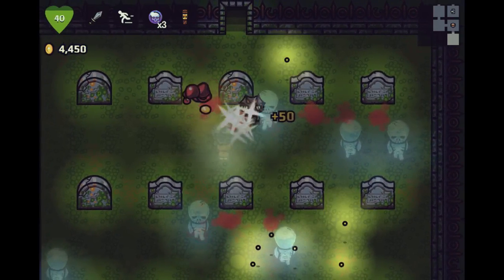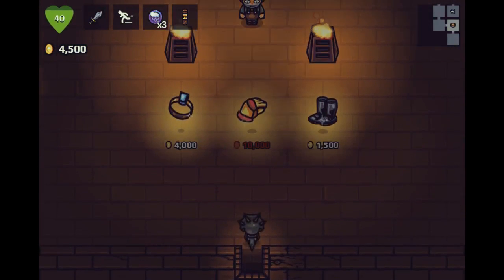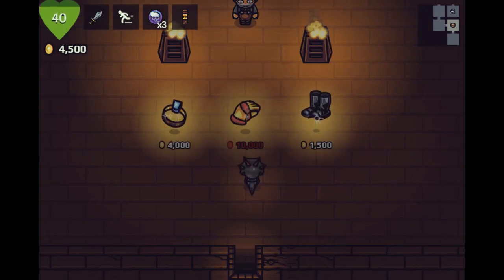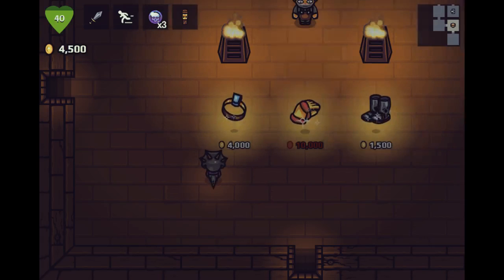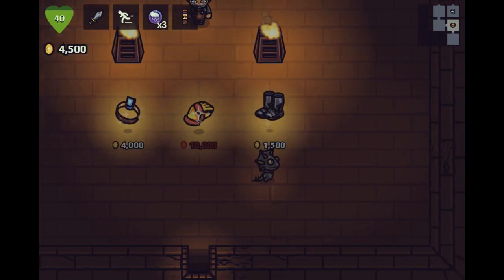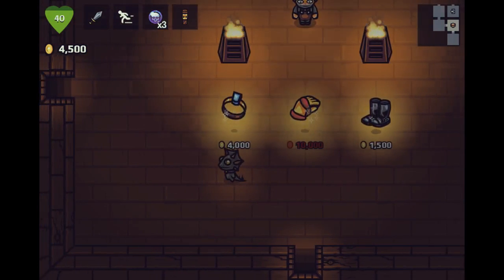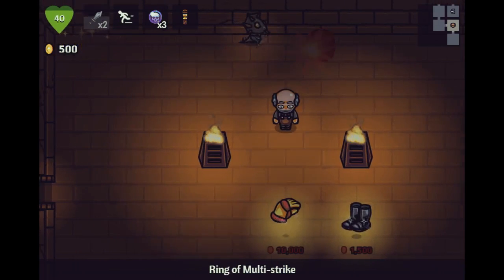We picked up maybe 450 gold. We can buy either this ring or these boots. The rings I've seen so far are kind of like a speed boost or multi-shot, so I'm going to go for the ring. I'm pretty sure the armored boots just allow more HP, which is valuable, but the ring might be more important. We got the Ring of Multi-Strike, which is one of the items I've seen most often.